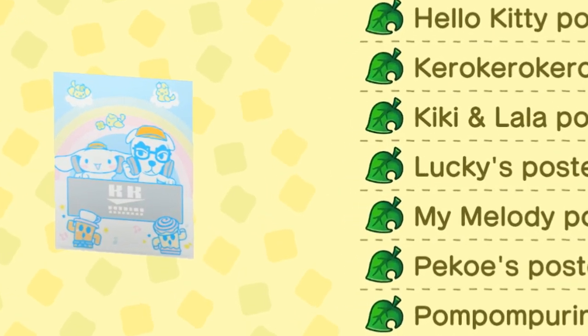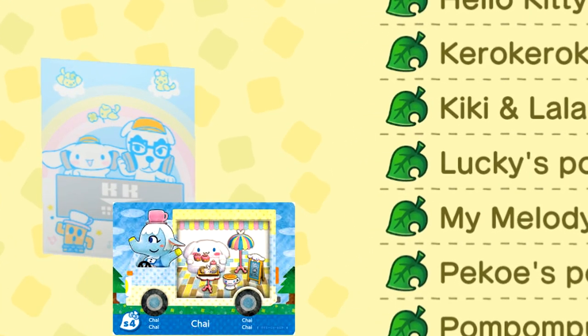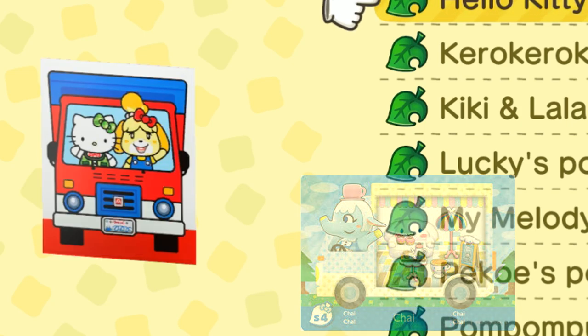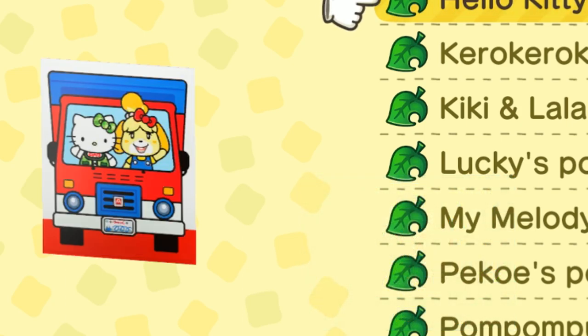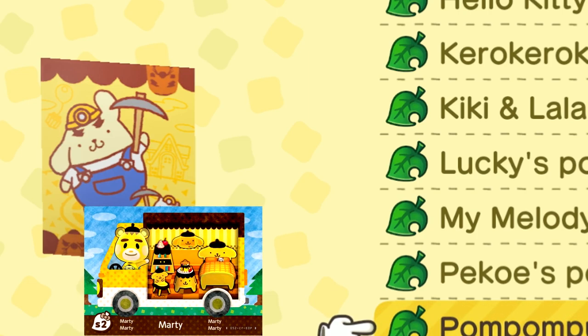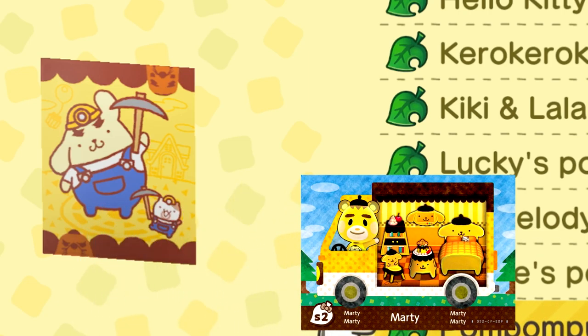If you want the Cinnamon Roll poster, you need to scan the Chai Sanrio amiibo. If you want the Hello Kitty where she's in a bus with Isabelle, you'll need to scan the Rilla amiibo. If you want the Pom Pom Purin poster, scan Marty.